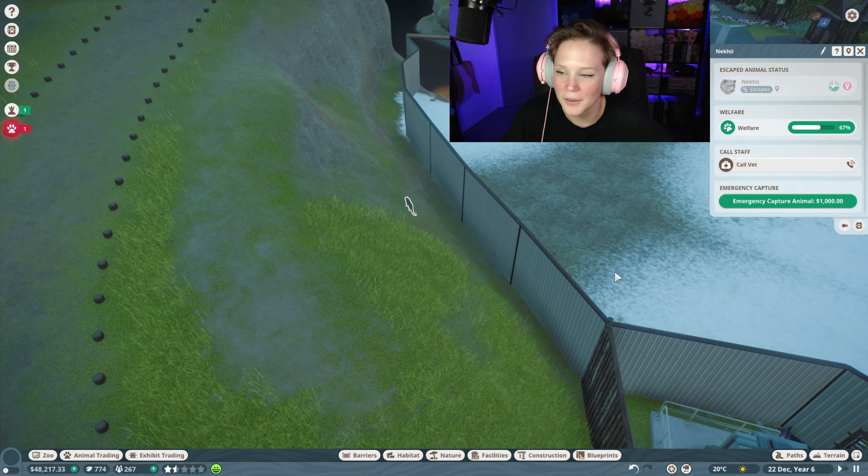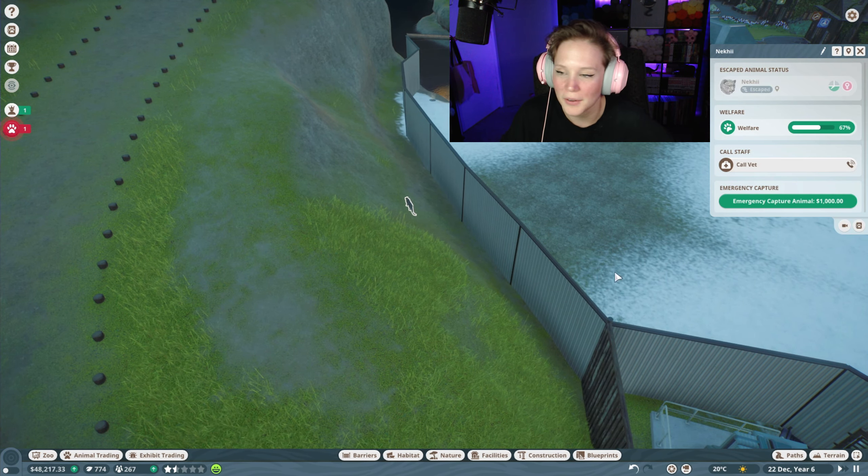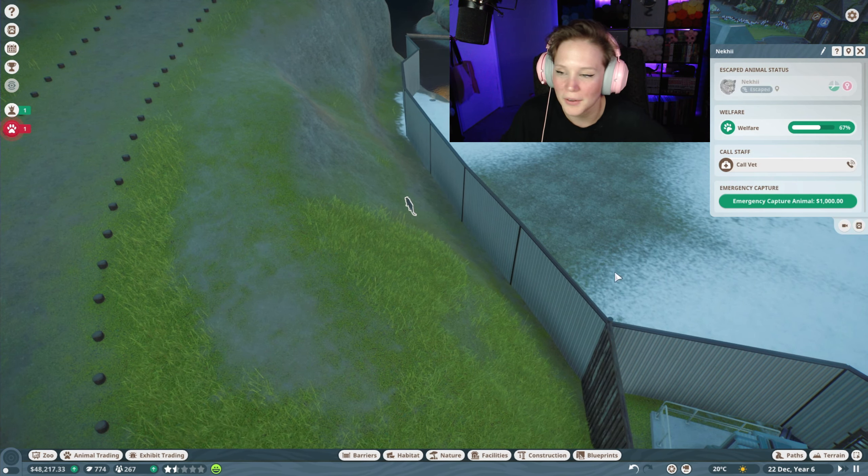That seems a bit silly but okay. My guests still can't decide if the tickets are overpriced or underpriced — let's go with four dollars, I raised it by a dollar. For the last bit of this episode I'm going to check on some of these creatures. We need to add some more enrichment — yes, our turtle is going to get a little bit more enrichment. Oh wow, it got all the way up to level three — I love it!